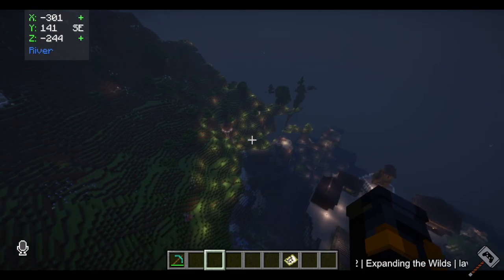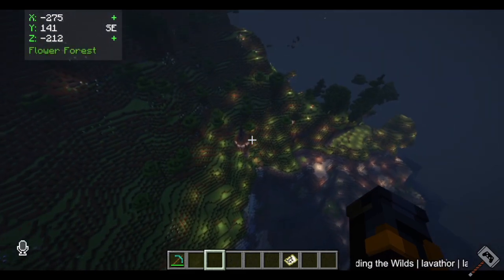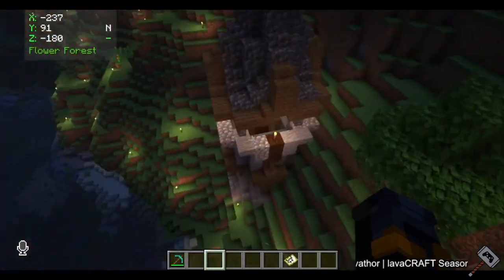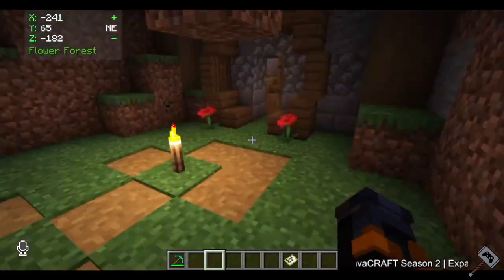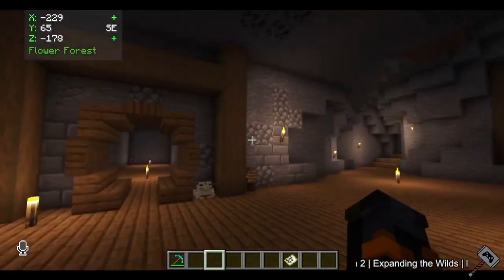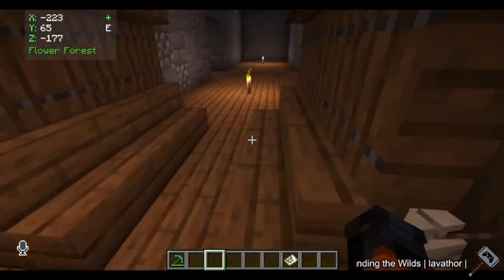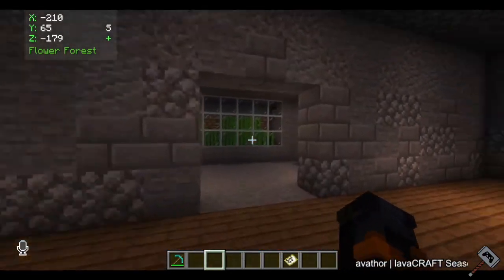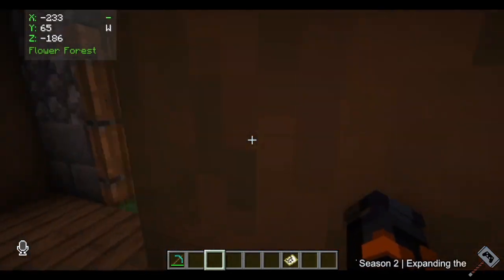Neon built a little base here. He has some island stuff but I'm probably not going to show that. He does have a quaint little base over here — he built inside, just a very nice, very natural looking cave. He got busy with other stuff. Neon, we miss you.